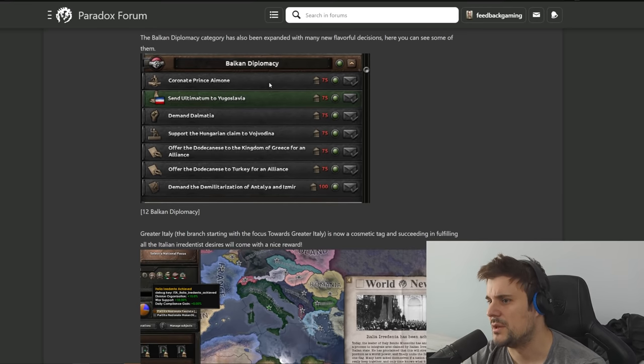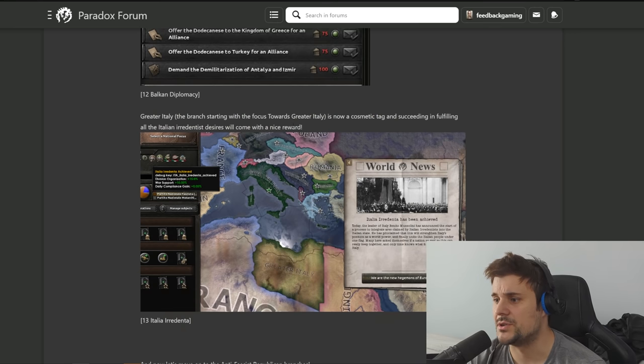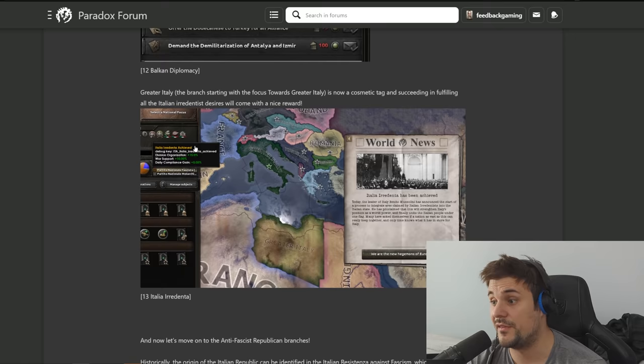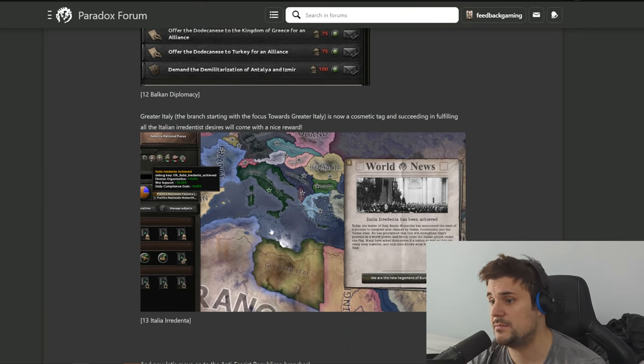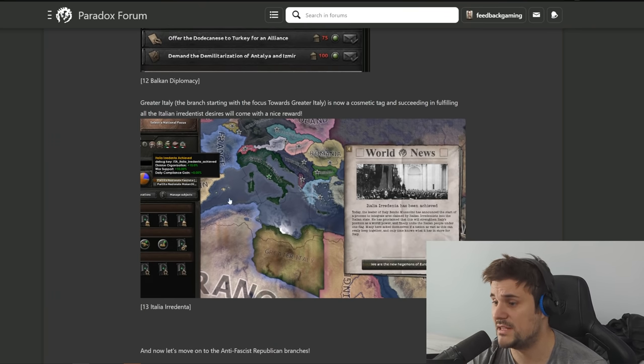There's also demanding the militarization of parts of Turkey and some really interesting options. Greater Italy is now an option, similar to Greater Hungary, and if you fulfill the requirements you get organization plus 15, high water bottle at 10 is also nice, and daily compliance gain 0.05 - we have a winner for the best path because those bonuses are very spicy. The requirements include holding Crete, Dalmatia, and Corsica, which is going to be very difficult to complete - but nothing I love more than working hard for a good payoff.